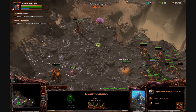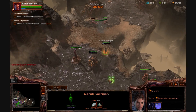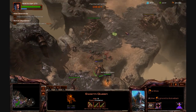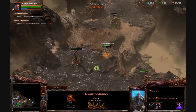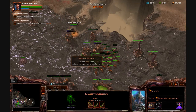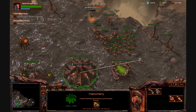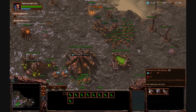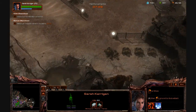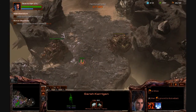I should probably make a creep tumor. Creep tumor to make things a little bit more fluid. And many more Zerglings. Where's that last one? Looks like I'm gonna have some scouting to do.